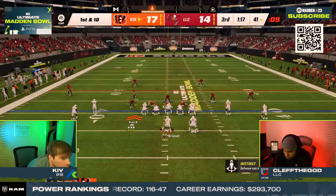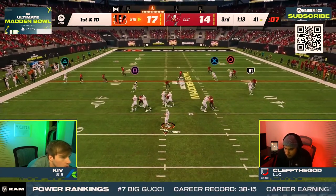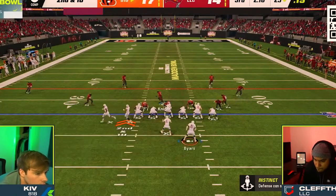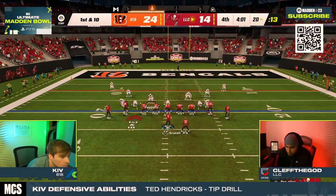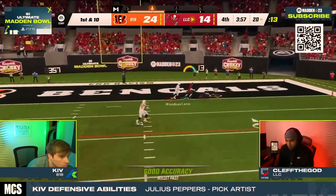Clef answered back, forcing Kiv to go down the field again. On first and 10, we saw an audible to the 2D Stack Wide Flex play fade out. This caught Clef off guard, allowing for a big strike down the middle of the field for an easy score against the cover 4 match. This highlights the importance of switching formations to keep your opponent off balance and throwing different things at them so they don't know what hit them. Clef would not go out without a fight, however, marching down the field and hitting a crossing route for a nice touchdown.